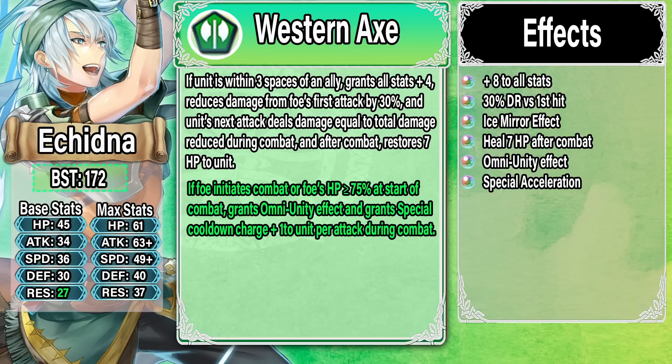Overall Echidna got a very, very good refine — especially considering she is a free-to-play character available in the three or four star pool. If you are an Echidna fan and you invested in her, congratulations — she got an absolutely ridiculously good refine. And I am super ultra pissed. No offense to Echidna fans, but I am a Ross investor. I invested in Ross during that period when Echidna and Ross came out, and Ross just got completely shafted — so seeing Echidna get such an amazing refine is rubbing salt into my wounds.